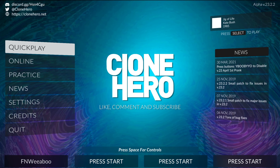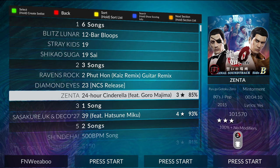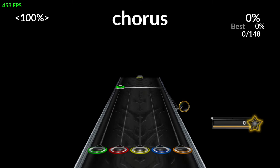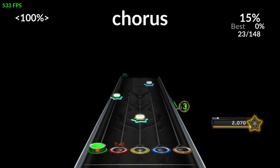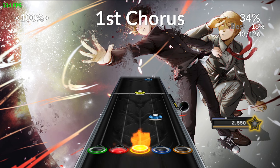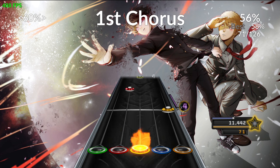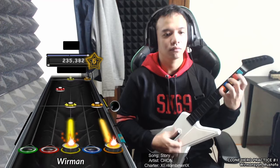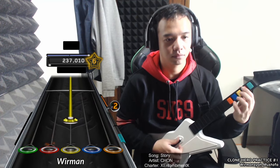Not only that, but the game also features an in-depth practice mode that allows you to tailor the experience to fit your needs. Want to learn how to play a specific section in the song? You don't have to play the entire song — you could just select the section that you want to play and practice until you get it right. Find the notes to be a little hard to read? Well, they got you covered with an option to slow down the song to a speed where you can actually read and get used to specific note patterns. Really, the amount of features implemented in this one mode gives players the environment to get a feel for the game at their own pace.